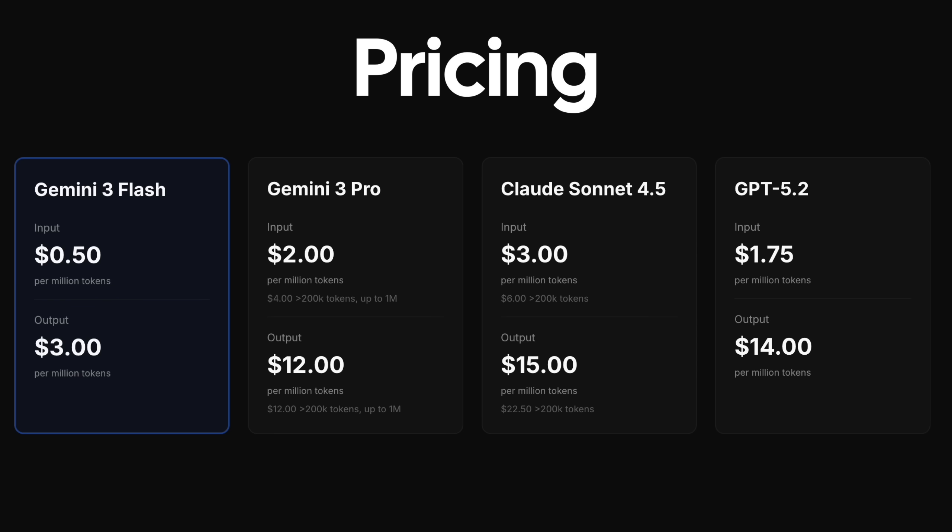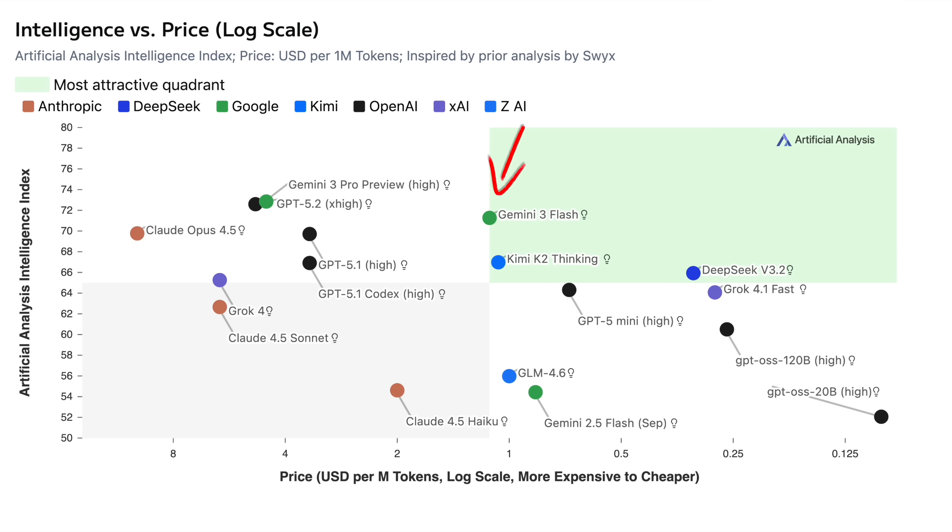The final aspect to cover about a Flash model is the price. Gemini 3 Flash has a million-token context limit, and the price is a flat $0.50 for a million input tokens and $3 for a million output tokens. That is four times cheaper than Gemini 3 Pro, or even six times cheaper if you use more than 200,000 tokens. This places it just outside of the ideal quadrant on Artificial Analysis when looking at cost versus intelligence, but you can see it is the smartest model in this price range.